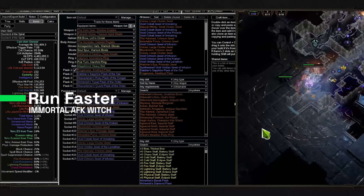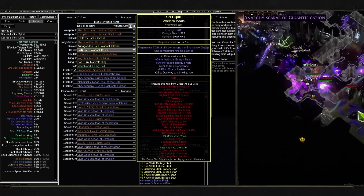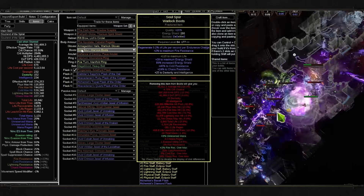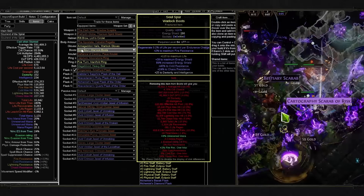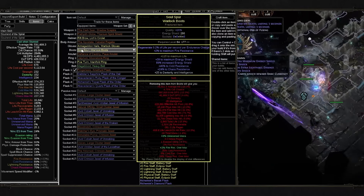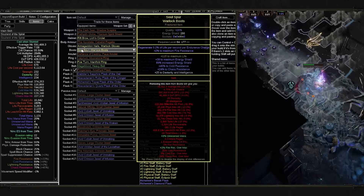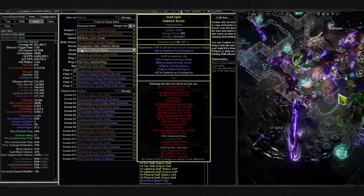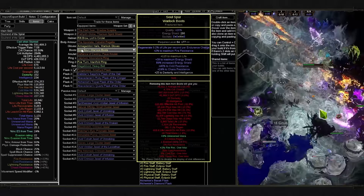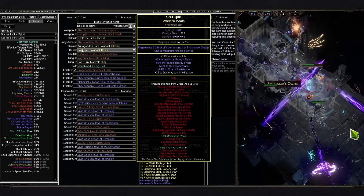If you want to walk faster, you'll need to re-roll one modifier on the boots for movement speed. Maximum energy shield, increased energy shield percentage, or maximum life will need to go, and you pick movement speed instead — 30–35% movement speed could help a lot to run faster through maps. But since it's mostly an AFK build I never bothered and focus on being as tanky as possible.